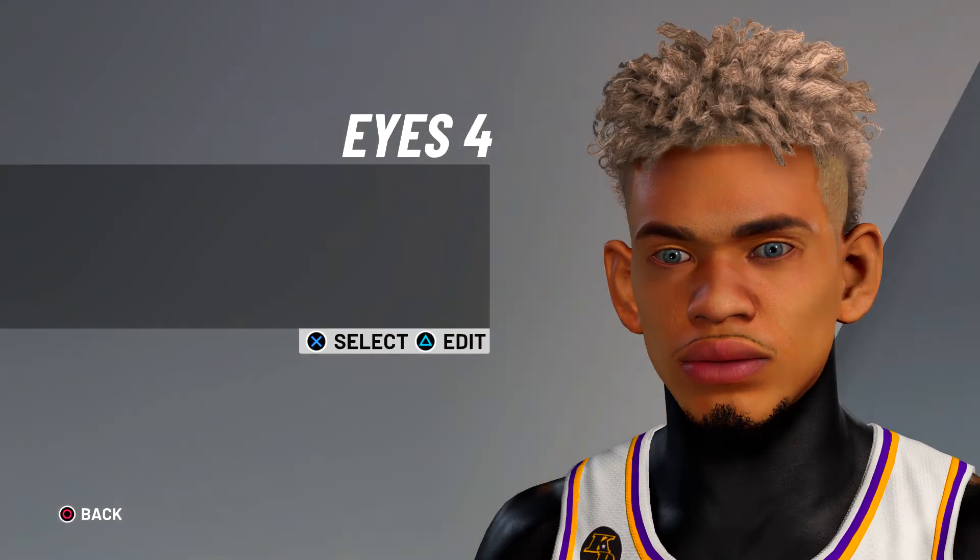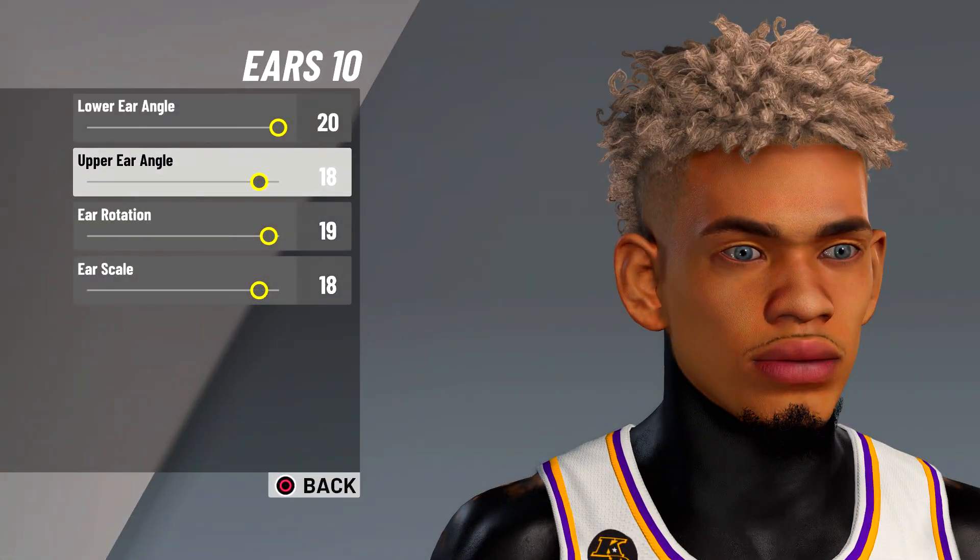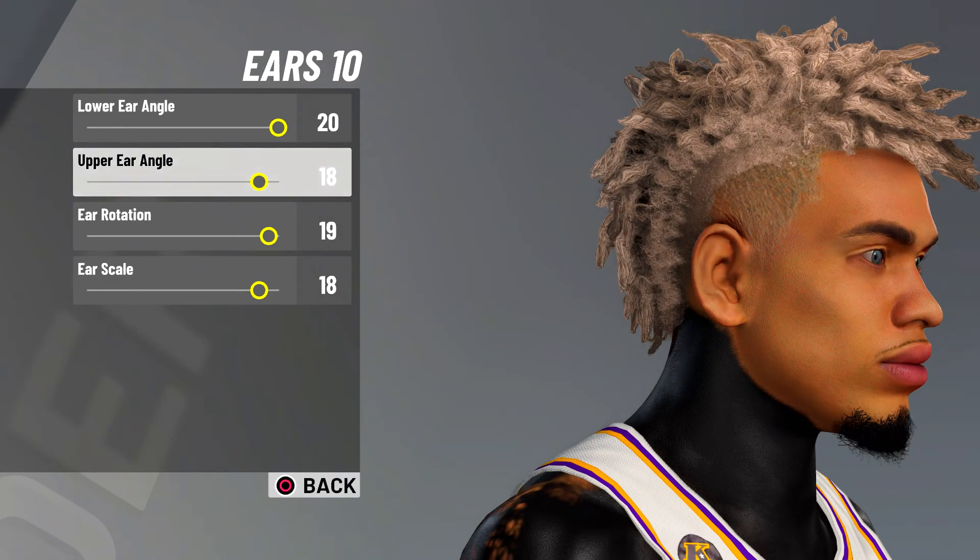Lower position 1. For ears it's gonna be ears 10, lower angle 20, upper angle 18, in-rotation 19, ear scale 18.